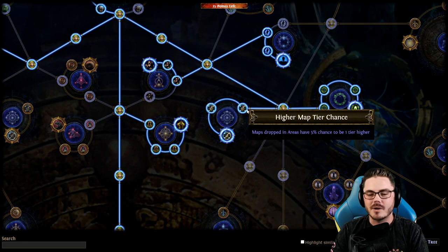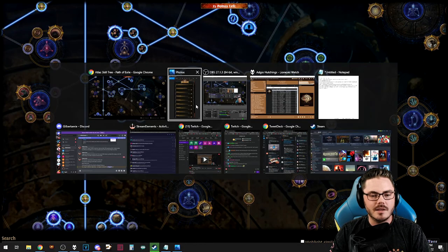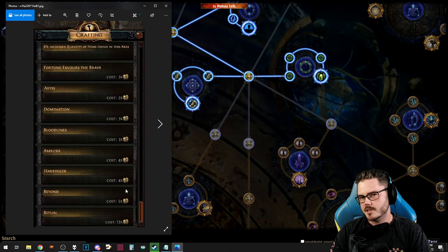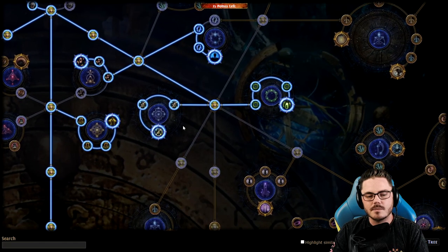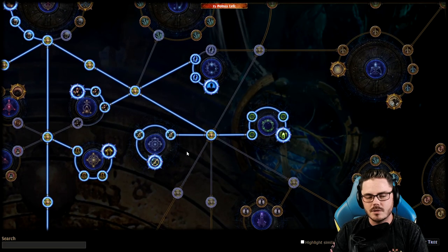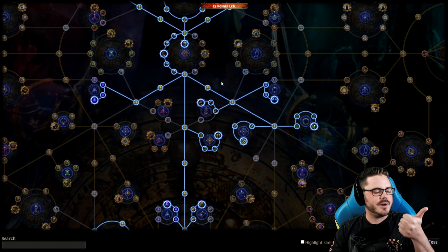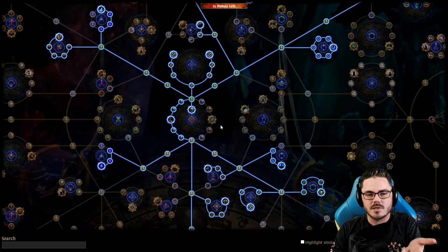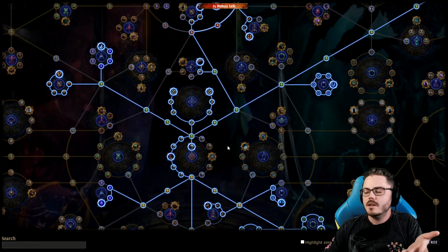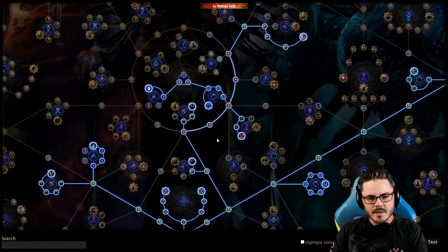Over here we have maps dropping higher tiers, and then Shaping the Skies, which gives you fancy harvest crafts — the blue fancy ones. When you stockpile a few of those, you can use them instead of your core farming strategies, but don't really worry about that too much. This is good even if you don't think about that, because it's just extra higher tier maps. Really, you're just running maps and they so happen to have essences, strong boxes, shrines — which is just extra monsters — and harbingers, which are just extra monsters that drop currency. You get more maps in general, your maps have more rares, and the bosses and rares are dropping more currency. That's really all there is to it.